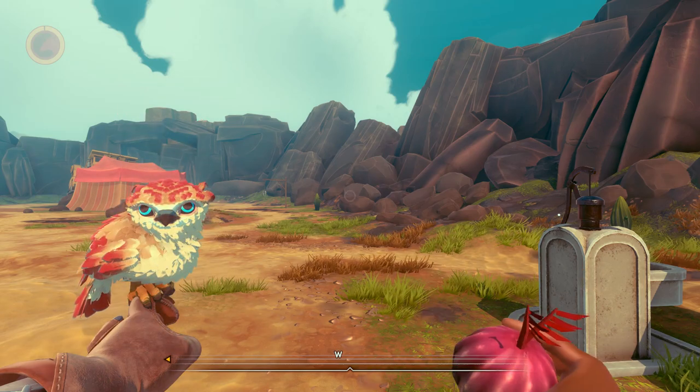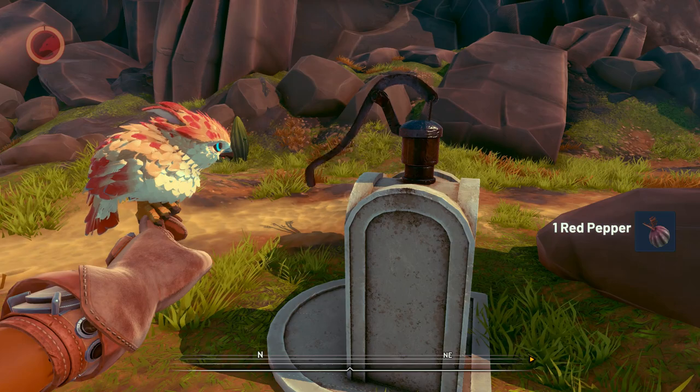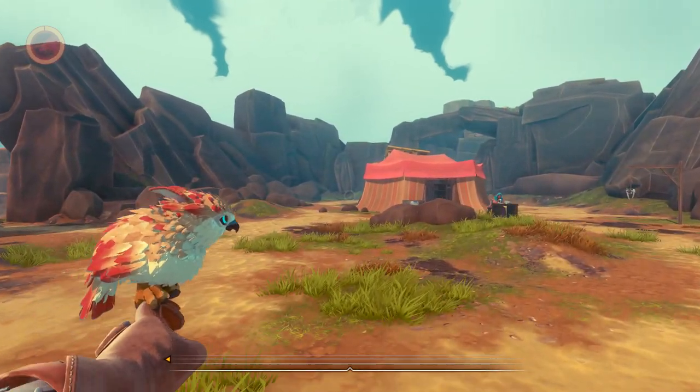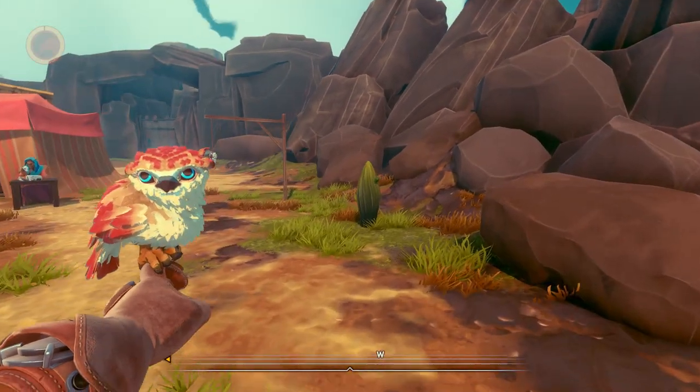Hello everyone and hello Hava! Good job getting that pepper, and welcome back to Falcon Age where we are here on our planet with our beautiful falcon Hava, also known as Vonsuki, and we're getting back from the farm.